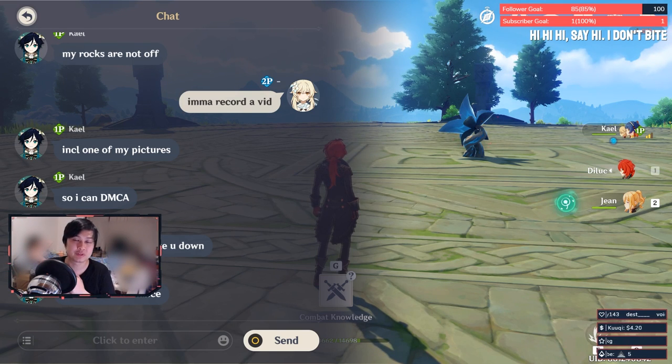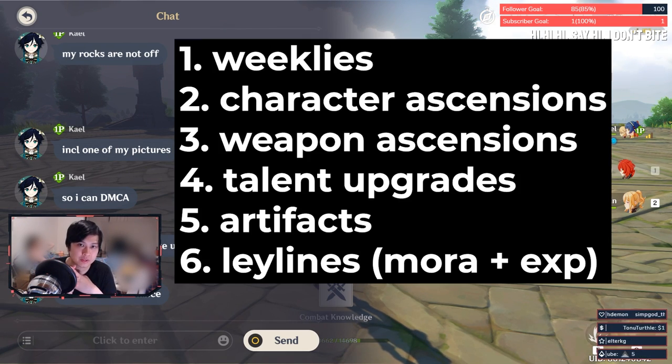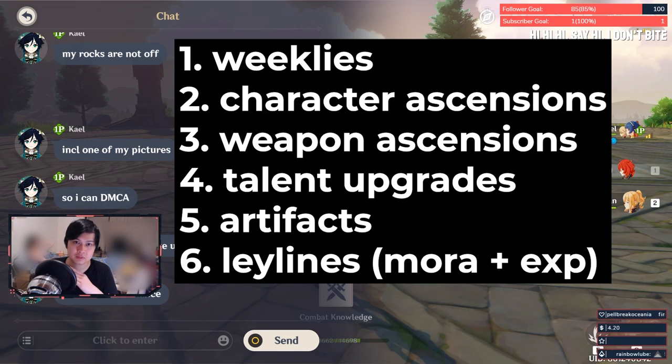This is why it's important to plan out your resin. Resin is used for weeklies, character ascensions, weapon ascensions, talent upgrade materials, artifacts, and farming Mora and EXP — so ley lines.